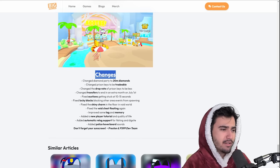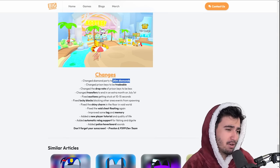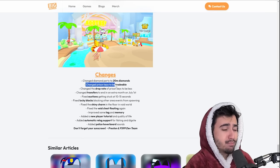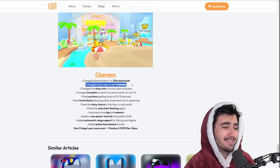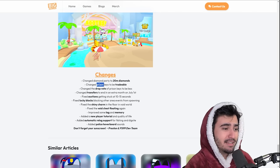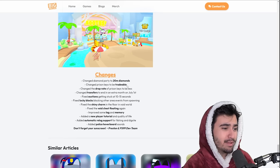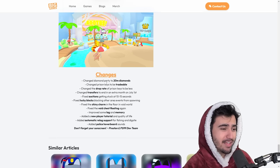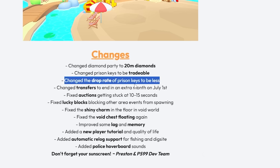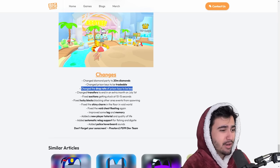The final changes: the diamond party was changed to 20 million diamonds — people being able to give away more diamonds is never a bad thing. They also made prison keys tradable, which is actually pretty crazy and is going to change a lot in the game, especially for clans that have been grinding and might have 10,000 golden keys. I'm very surprised they made these tradable, and there's no way they didn't lower the odds of getting the huge prison cat. They also lowered the drop rates of keys, so maybe they didn't change the drop rate of the huge itself.